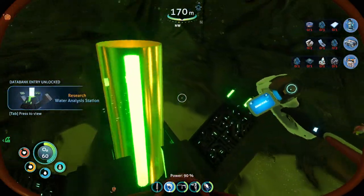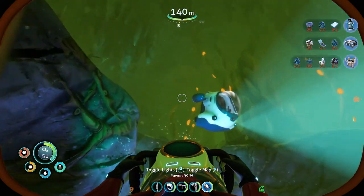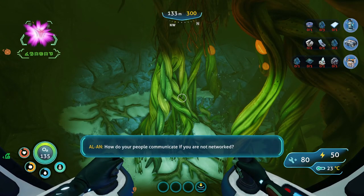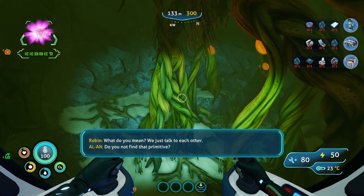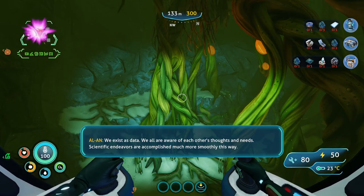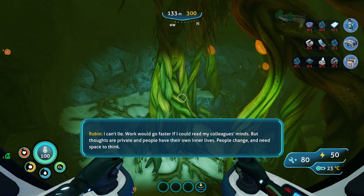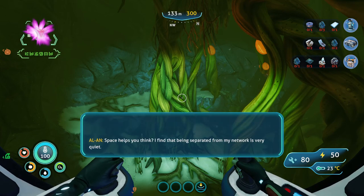Water analysis station — oh nice. Let's answer: how do your people communicate if you are not networked? We just talk to each other. Do you not find that primitive? We exist as data — we are all aware of each other's thoughts and needs. Scientific endeavors are accomplished much more smoothly this way. There's more to life than research, Alan. Work would go faster if I could read my colleagues' minds, but thoughts are private and people have their own inner lives.